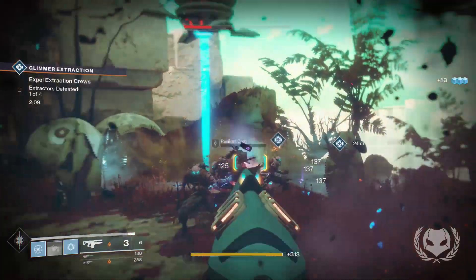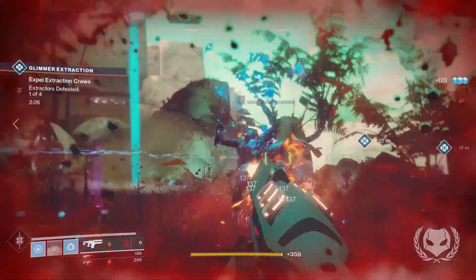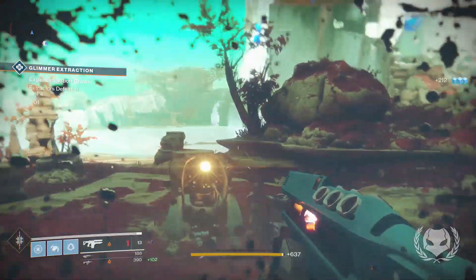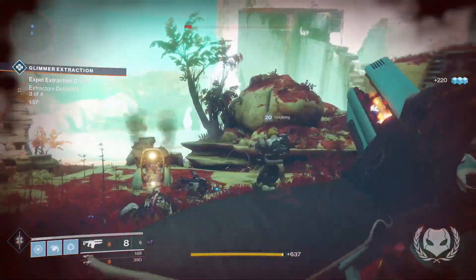This is a fusion rifle, meaning it goes in your power weapon slot. I reckon this might be one of those weapons you're going to want to have before the raid drops on Wednesday, just in case — because this fusion rifle melts bosses.